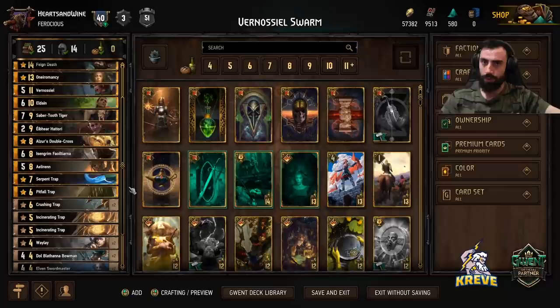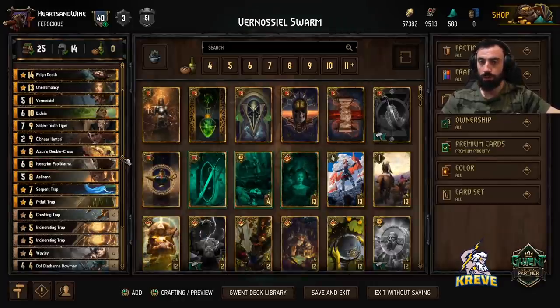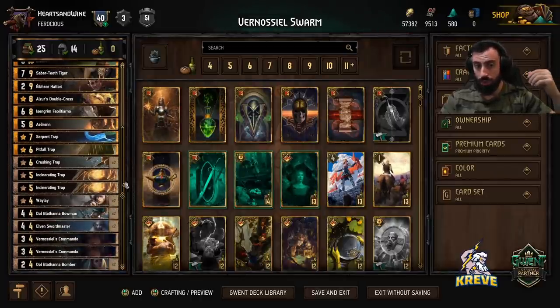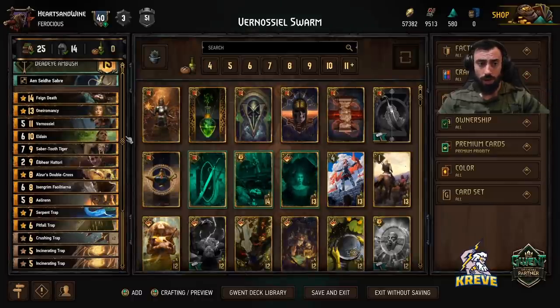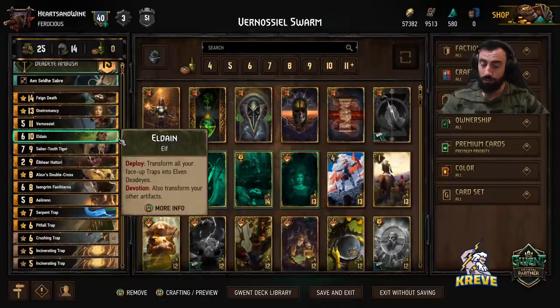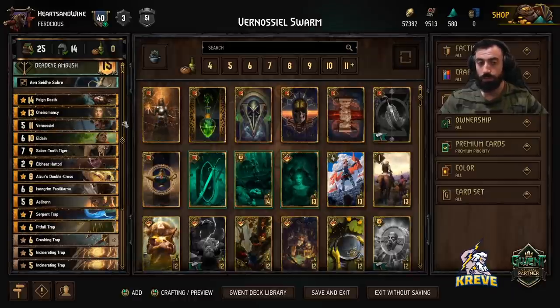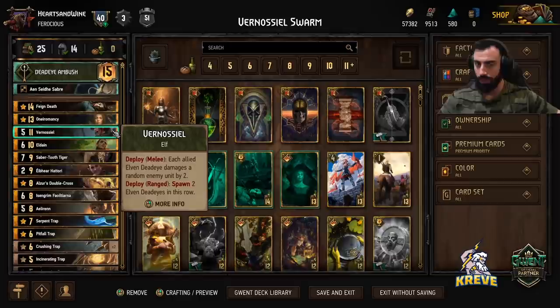If your opponent pushes you hard, you could commit one trap like Crushing Trap, and at most Is'engrim. Ultimately we want to win round one. All we're doing round two is passing, then going into a long round three. To open up the long round three, play Saber-Toothed Tiger first, then play all of your unitless stuff — all the traps you've carried into the third round. Time the play of Eldane considering whether you've got Is'engrim in hand — commit Eldane at the end after all traps have been played out. Most likely our final play of the match would be Venosul. When you play her, make sure Eldane and your leader have been fully played out, play her in the melee row, and hopefully get a very good board wipeout.